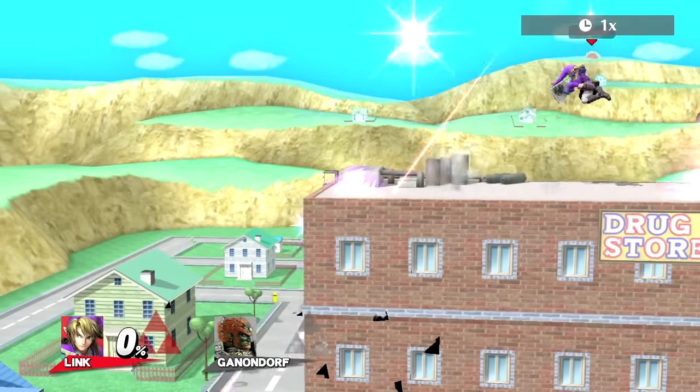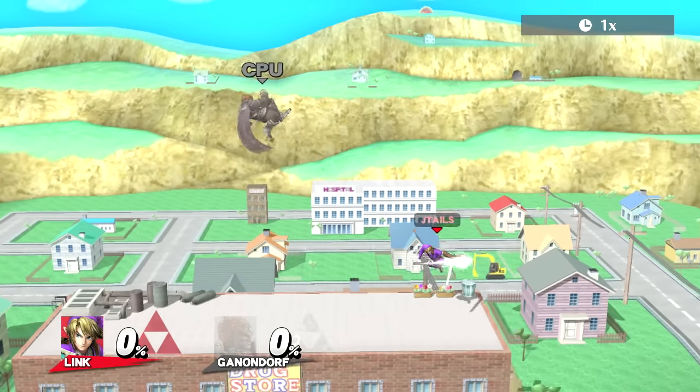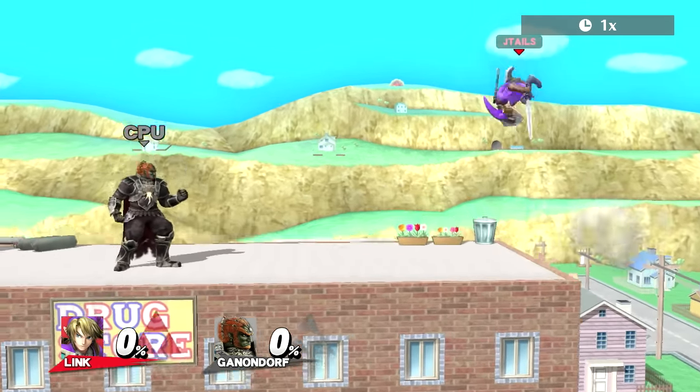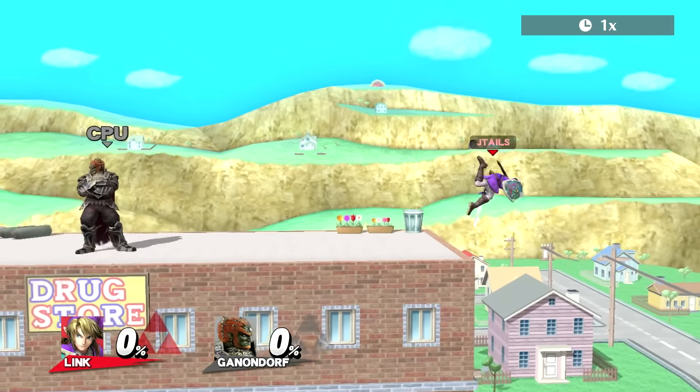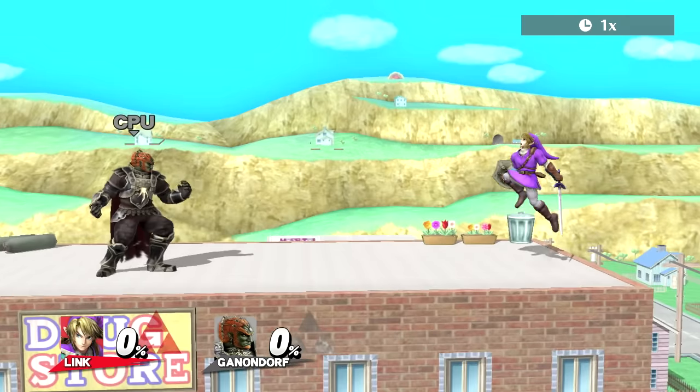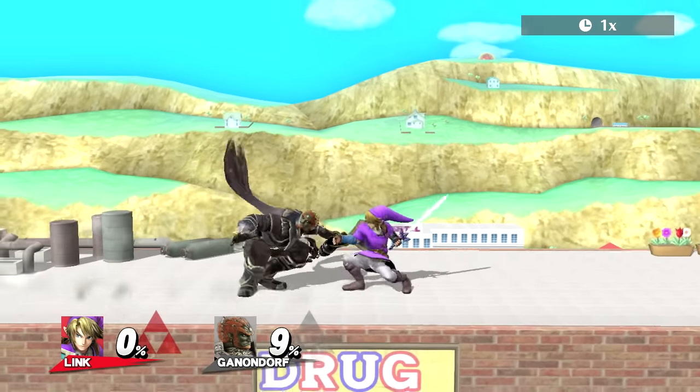Nair is good for gimping — you can kind of keep nairing people off stage. Nair stays out for a long time, so if you don't want to risk down air which has more end lag, you can go for nair. And if you need to you can fast fall it by pressing down so it covers more space.